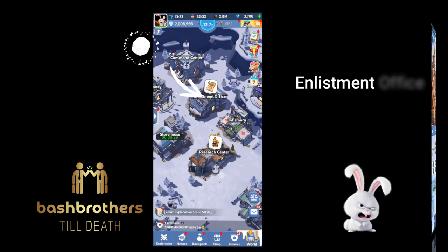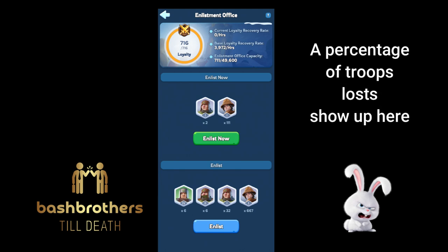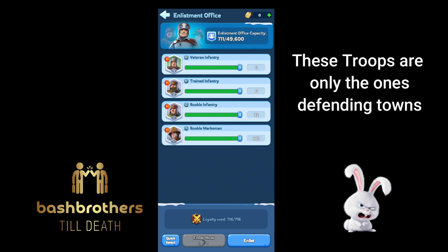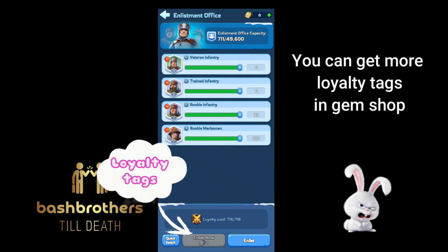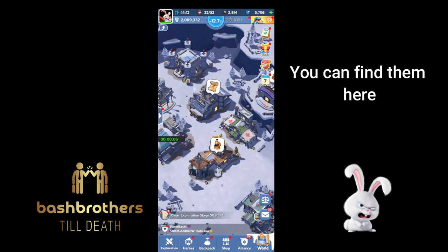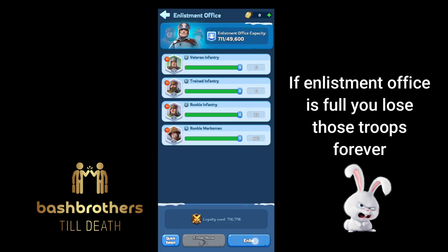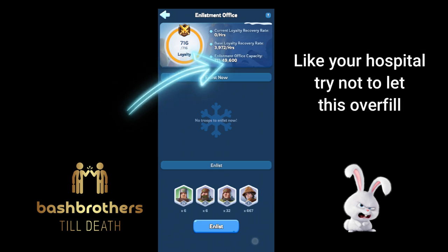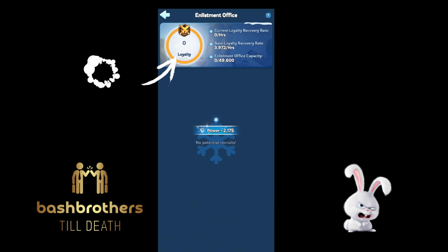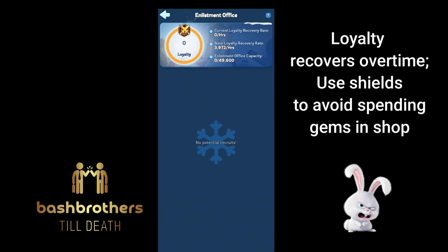Now the Enlistment Office — this is important if you get attacked. A percentage of your troops lost in defense show up here. You can enlist them; these troops are from defending towns only, not offense. You can get more Loyalty Tags in the gem shop — far right tab, they cost 1,000. Loyalty is critical during PvP. If your enlistment office is full, you lose those troops forever. Use shields to avoid spending gems on loyalty tags, since you get free shields — use those up and loyalty will recover over time.